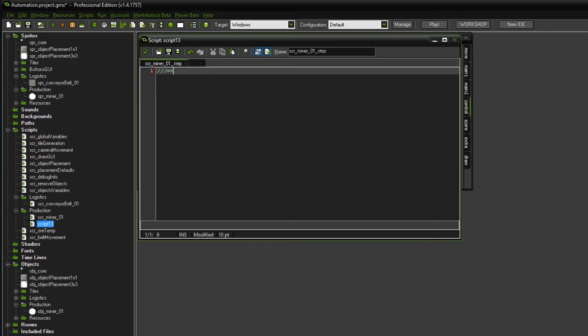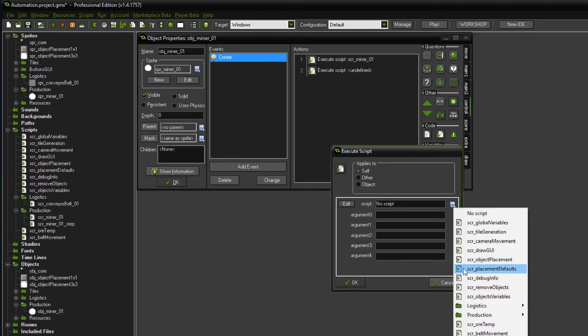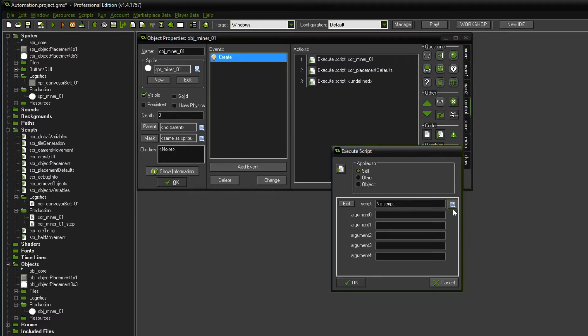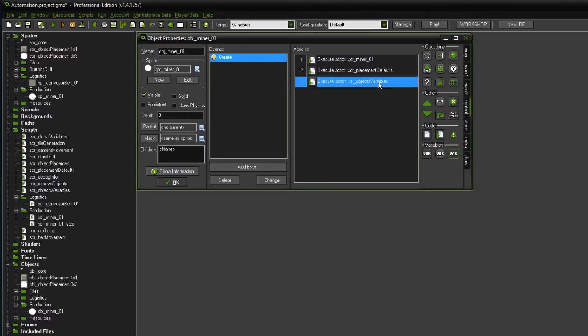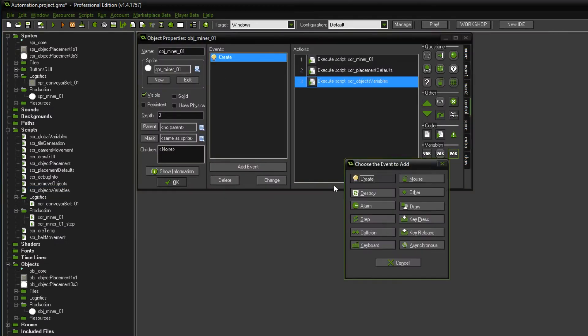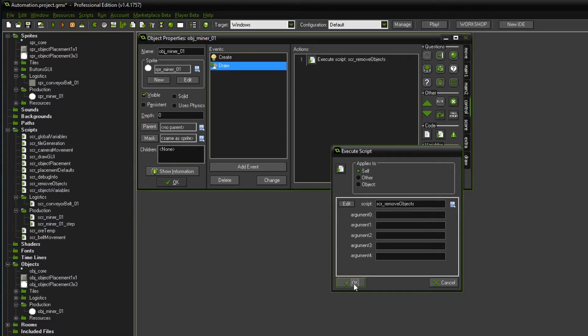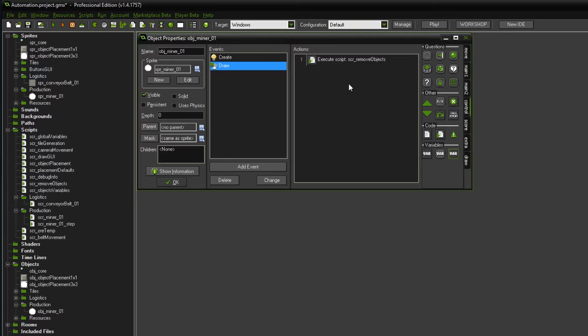So now we have these two scripts. The first one is going to go on the create event. But also on the create event we of course want to have our usual placement_default script. And also we want to have a third script - we have script_objects_variables, which are basically all the variables that apply to all objects no matter what they are. Currently health is set and also the placement direction is set. What we are still missing from this object is a draw event, where we want to use the remove_object script. And this goes on the draw event.